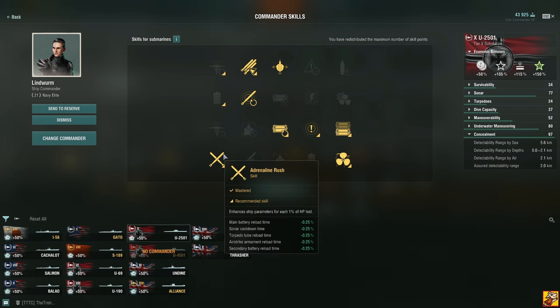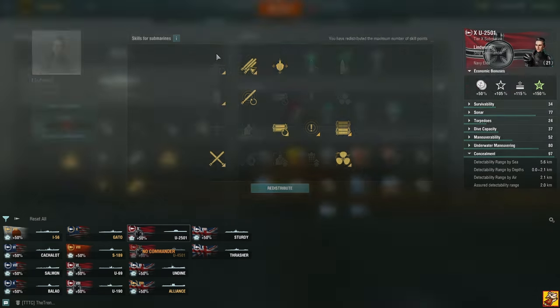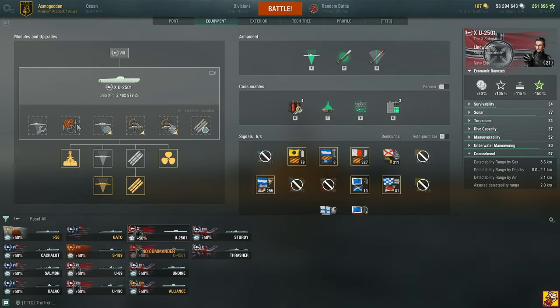This first tier four is the one you want to take first, then you can take Enlarge, and then go for Liquidator — that's on the German subs. Now for the modules and equipment.